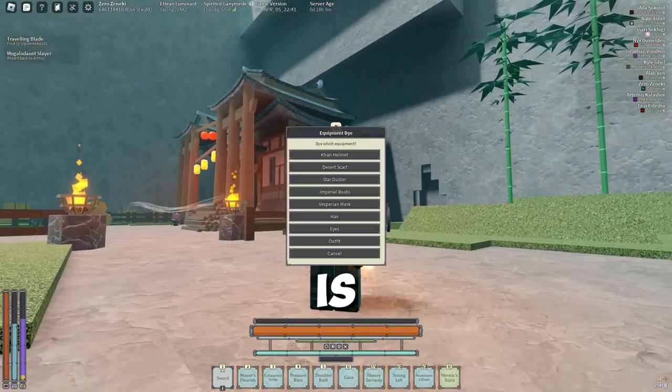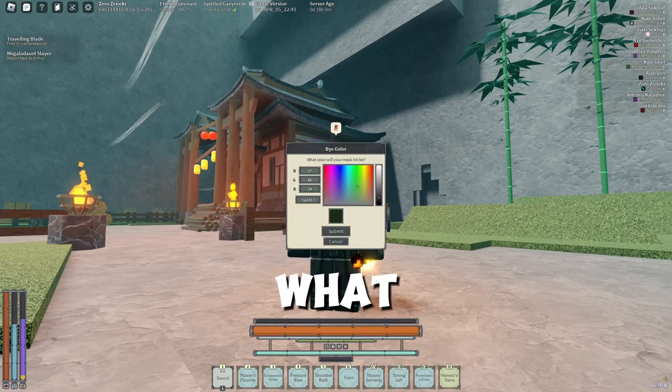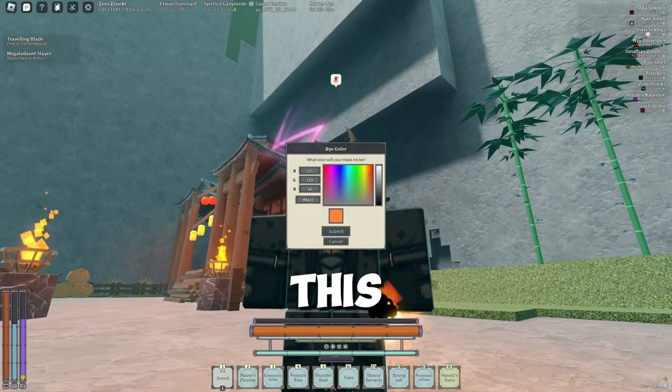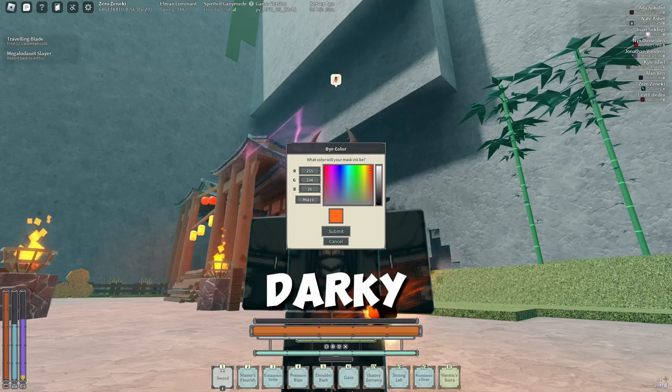As you can see, my skin tone is black — so all we do is dye the Vesperian mask black, then submit. It's going to ask what color you want your eyes to be. I obviously wanted to match my blazing, so I'm going to make it an orangey color — a little dark, but yeah, this looks good, let's go with it.